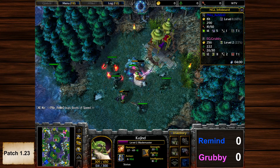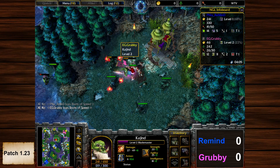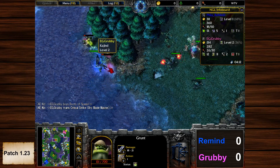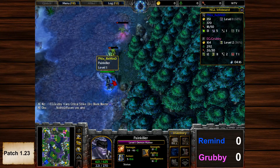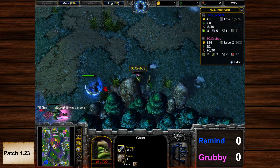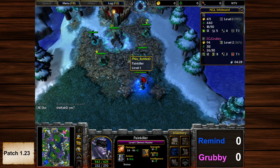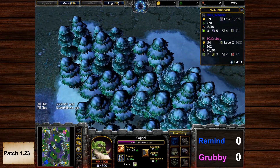Boots of Speed should be available now — Claws of Attack +9 and Boots of Speed as well, a perfect item for Grubby at this creep camp. Remind is kind of fortunate as the Wisp gets ensnared — there's the Detonate. Oh, the Demon Hunter is here! Dust of Appearance and Mana Burn, Boots. Remind secures the Grunt kill, trying to bait with the low HP Blademaster, but Remind gets the kill.